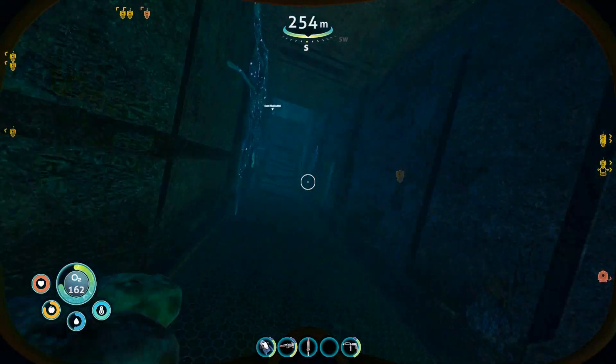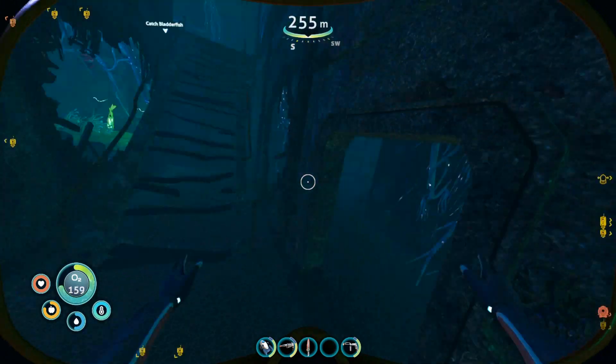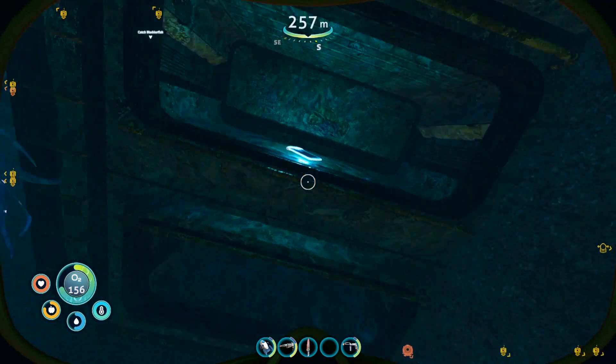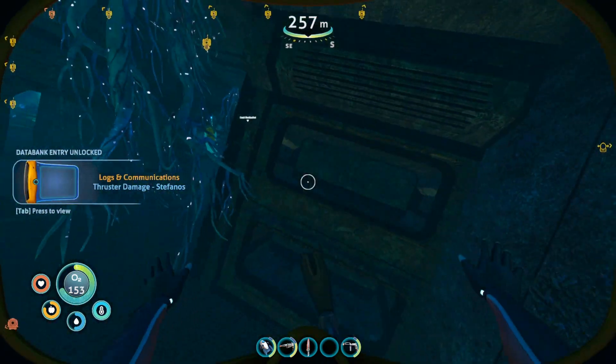When you go further down to the last room by the stairs on the right, that's where the final PDA is, over here on the bunk: Thruster Damage by Stefanos.